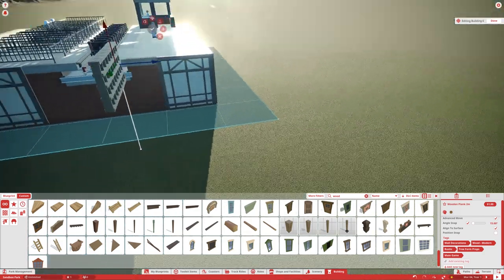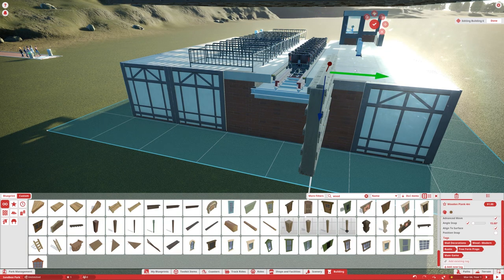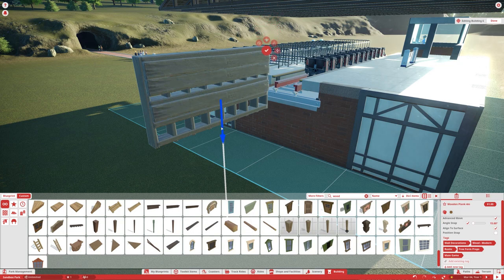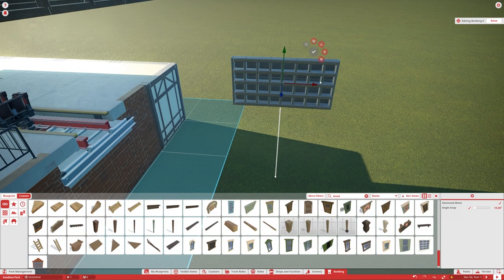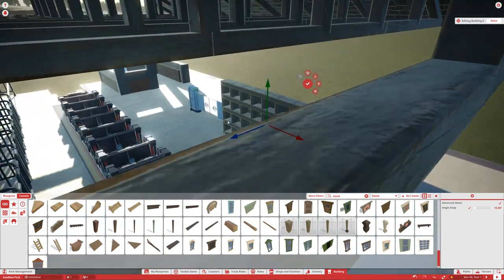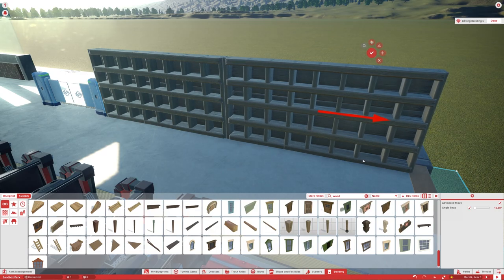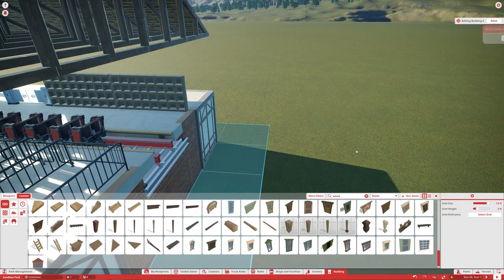It's up to you if you want to create a back piece — I usually like to add one so no guests can steal from the other side. That gives it a back piece as well and we have nice little cubbies. I'll line them up with the exit and make a copy to have two sets. It's best to build these off to the side because you'll have difficulties selecting them once they're placed in the station area.